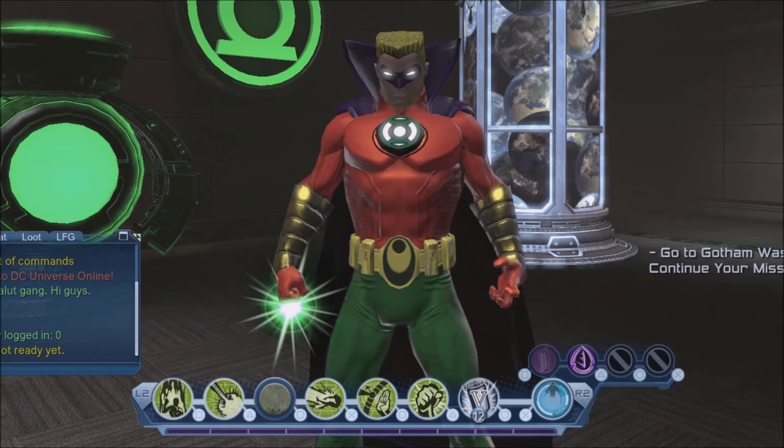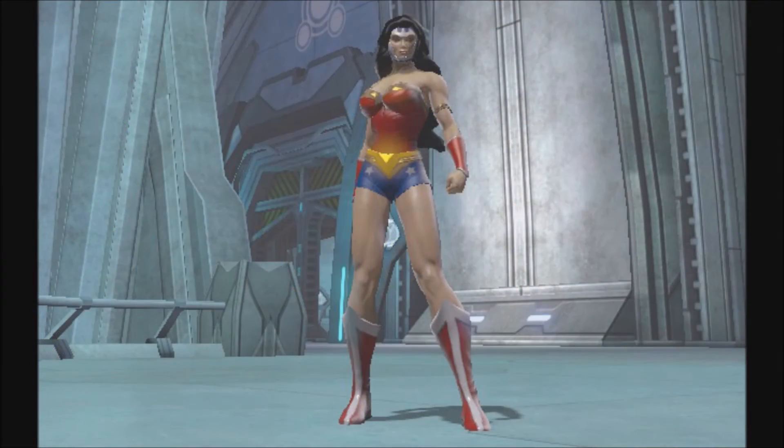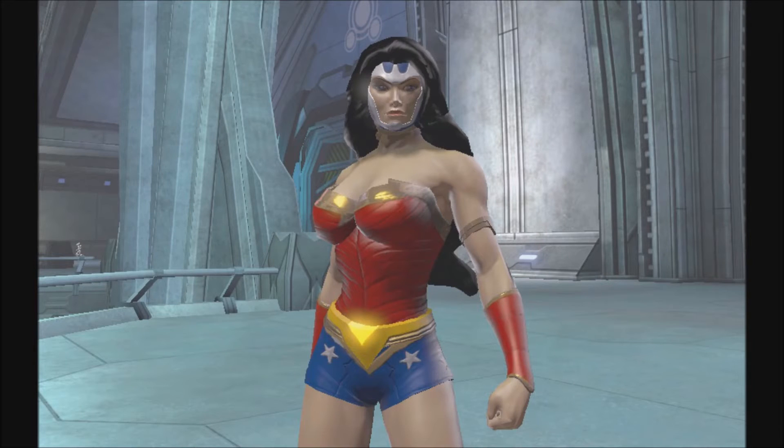Let's take a look at another example: Wonder Woman. We're able to create a fairly close version of Wonder Woman in DC Universe Online, but sadly with three colors we're a bit limited, especially if we want to create the classic version of the character. If we create the New 52 version, three colors is fine — white, red, and blue is pretty much all you need, because with the New 52 version they essentially turned everything that was gold into silver.